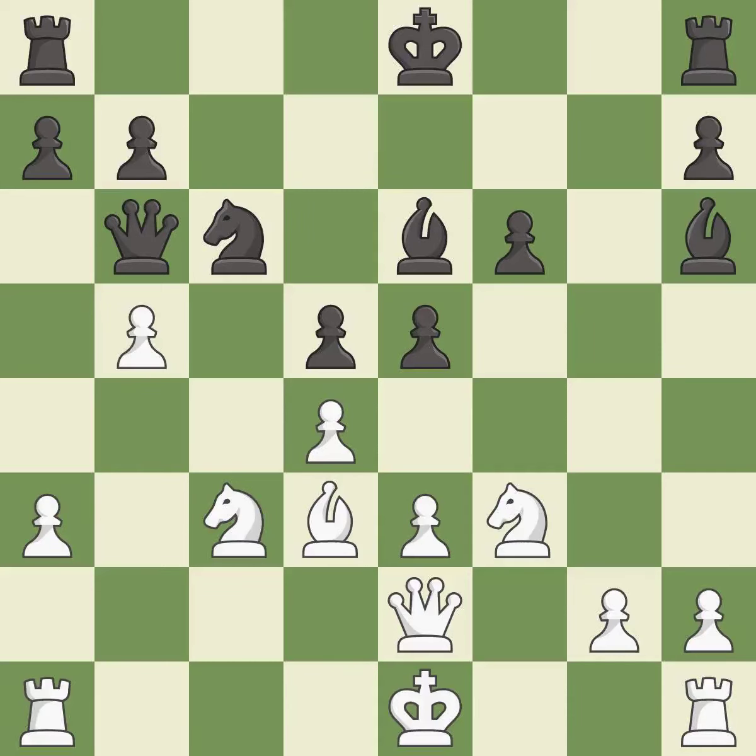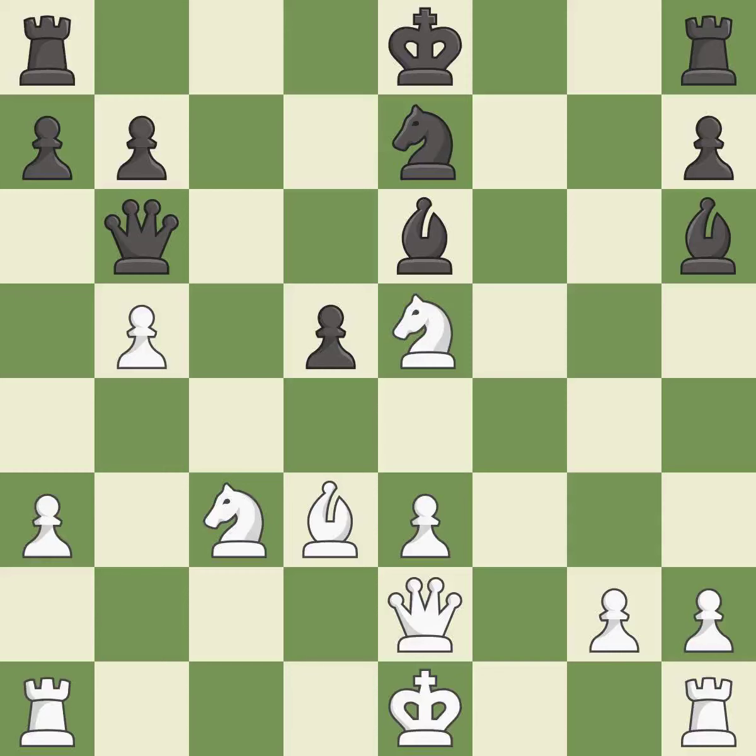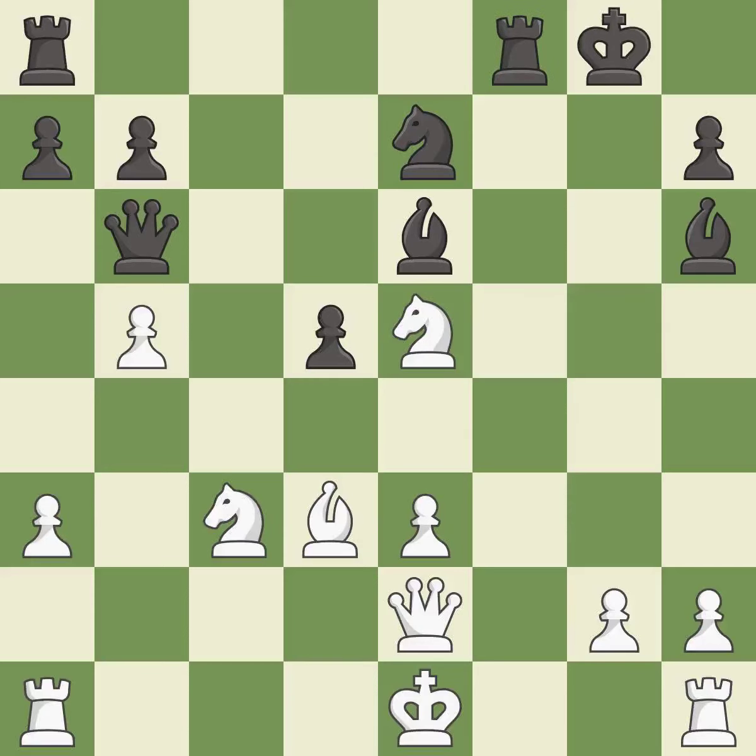This misses an opportunity to win a tempo by threatening a queen — it is a mistake. This move puts the knight on a safer square. This threatens to fork pieces. This threatens to create a passed pawn. This threatens to win a bishop. This permits the opponent to take an open file with a rook — it is a mistake. This takes an open file, a common method for activating a rook.